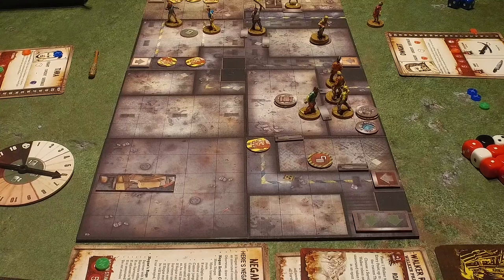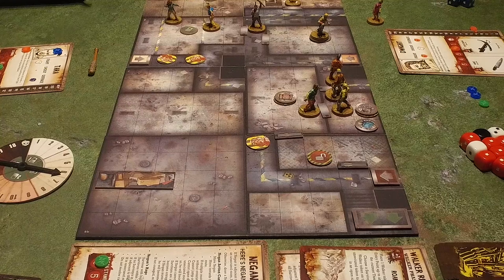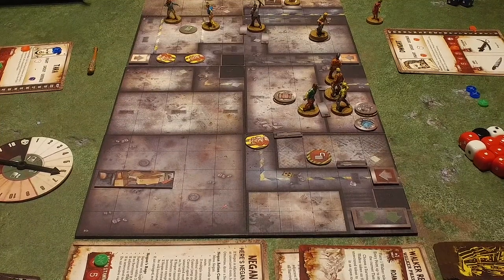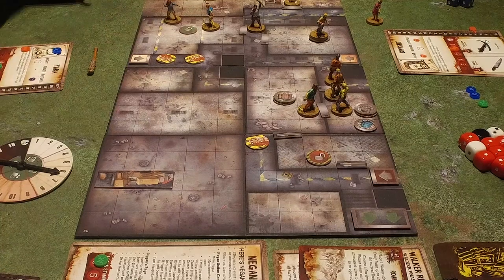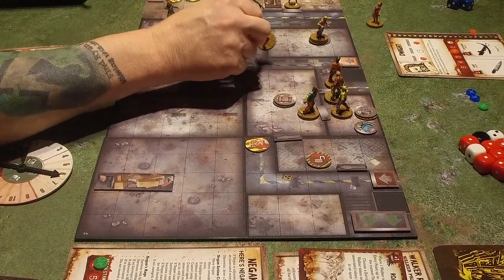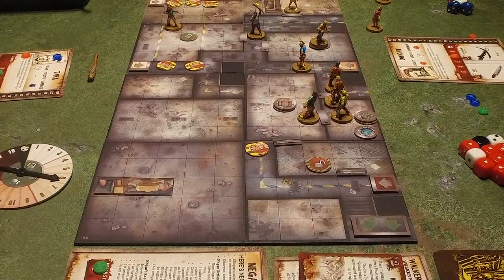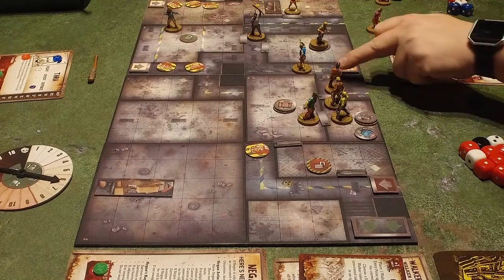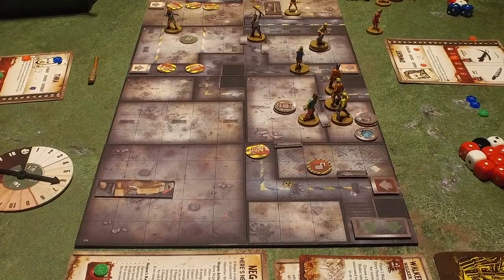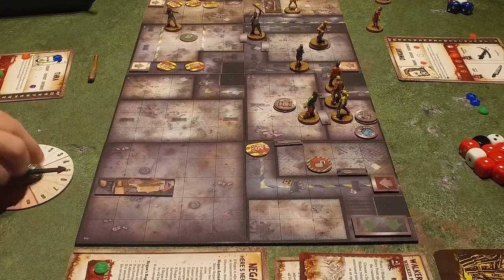Not too shabby at all — that's a nice piece of candy. I'm going to have to go on and dodge. Probably run up towards those guys — so I'll go five, one, two, three, four, five. I don't have a shoot weapon. I'm going to try to reduce the threat level. At least we'll go down to five. That's me.